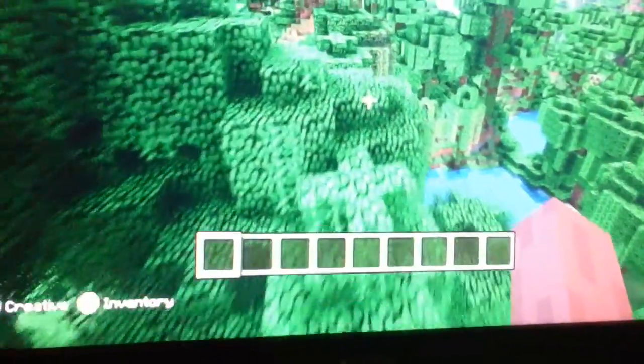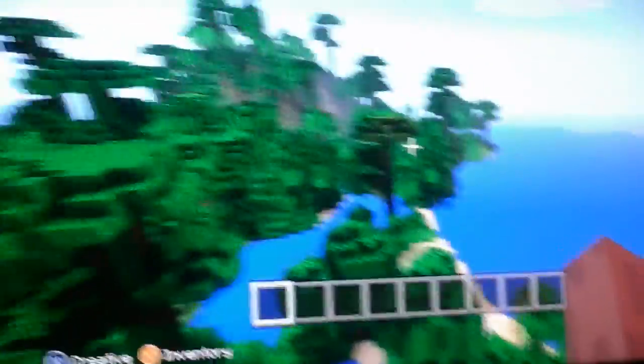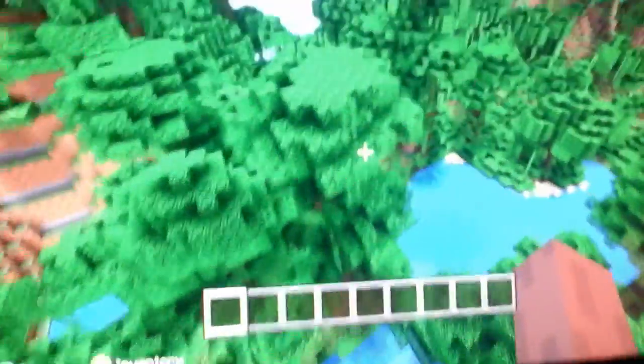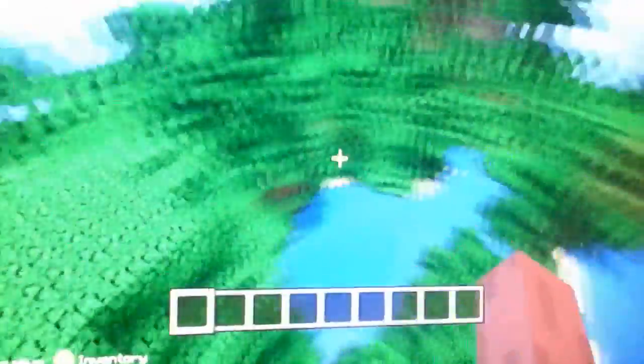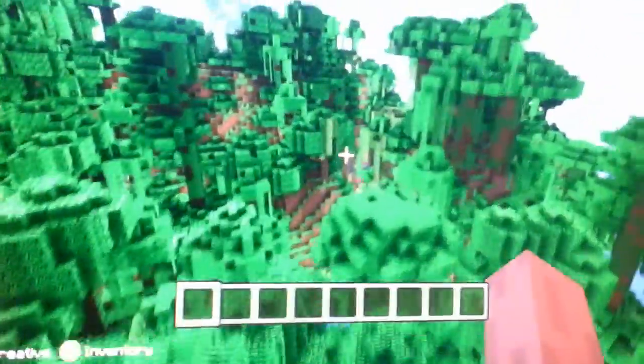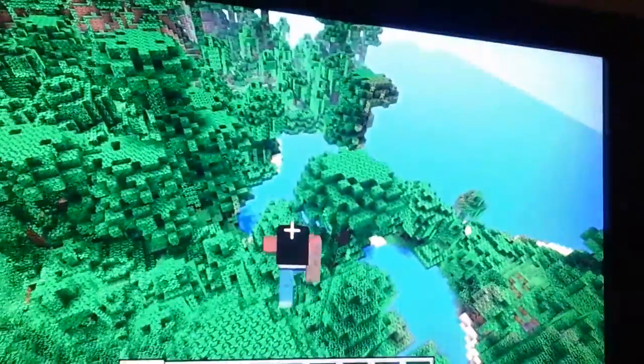So, in the Xbox 360 edition, all the worlds are like — well, we haven't been playing it much — but most of the worlds are just forests, like just plains. There's lots of water. It is really cool, like once you go around there's like all those pigs and everything.